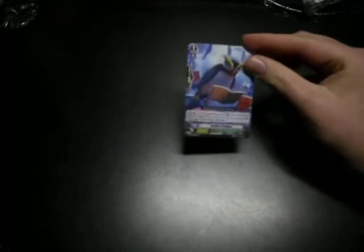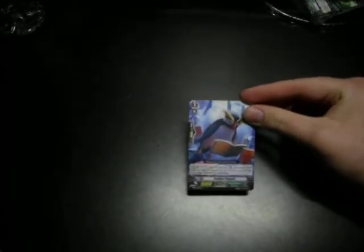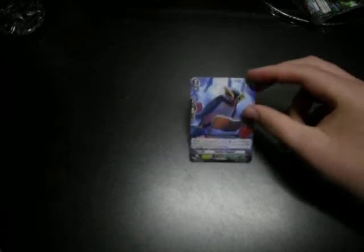You will be getting three Feather Penguins — I only have one on me right now. It's a Soul Blast one — a Charge Gold clone. When it boosts School Dominator, that unit gets 5,000 power until the end of that turn. It doesn't matter if it's on Vanguard or Rear Guard Circle — Soul Blast one, gains 5,000.